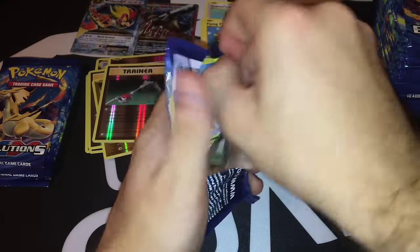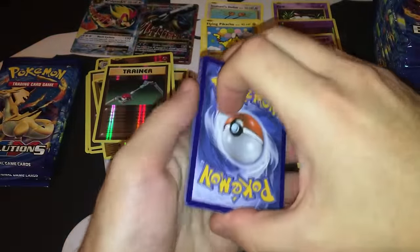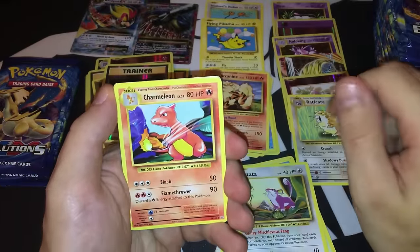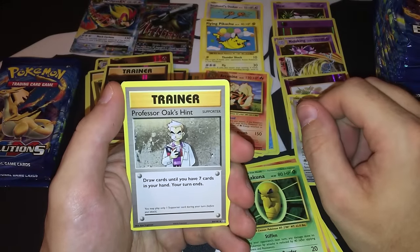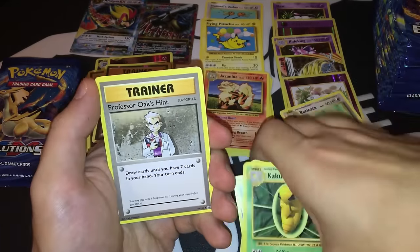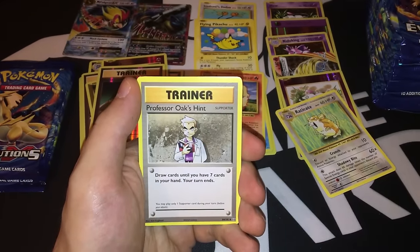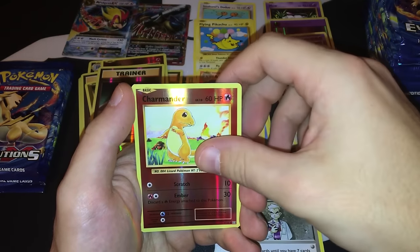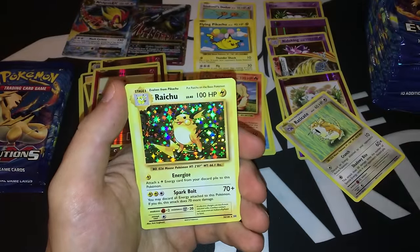Pack fourteen has a white coat — let's see what's inside. Magikarp, Fighting Energy, Staryu, Tangela, another Rattata, Charmeleon — this bad boy looks just amazing. Kakuna, Professor Oak's Hint — not the best supporter but still decent, draws your hand to seven cards. Your turn ends, similar to a Tropical Beach but as a supporter card. Reverse foil is a Charmander. The rare is a Holographic Raichu with Energize — I really like this box.